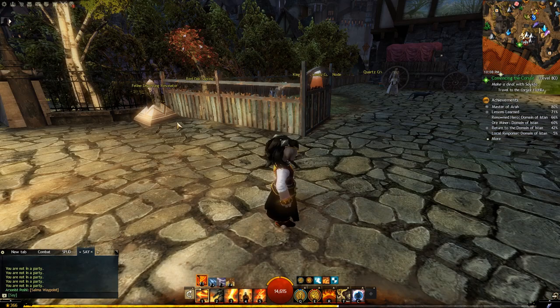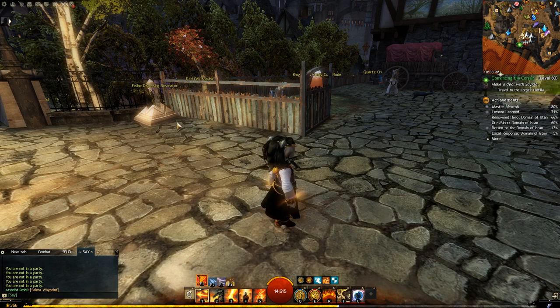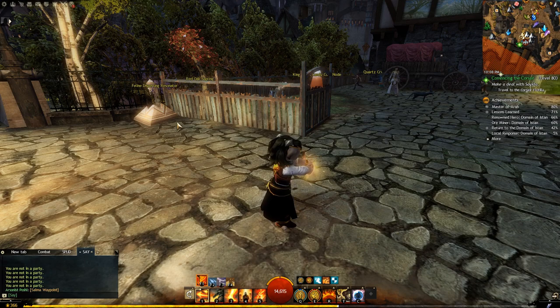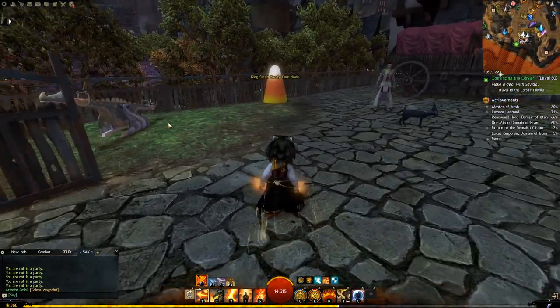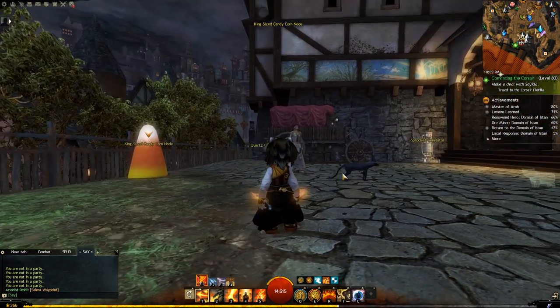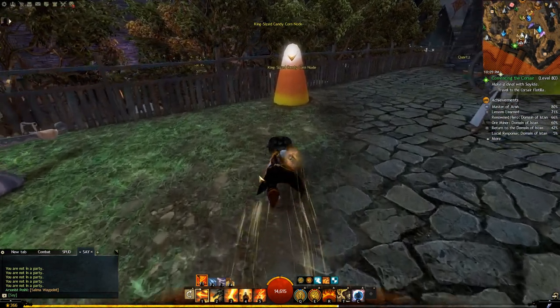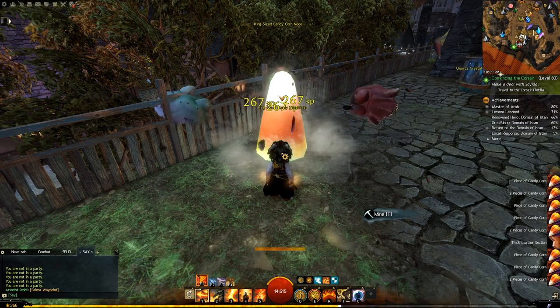One of the other things you'll notice is gathering nodes in my home instance. These are gained in a variety of ways — some are purchased off the trading post, as they come rarely out of Black Lion Chests and players sometimes sell them. Others are gained through achievements. This King-Sized Candy Corn node is tied to Halloween, which means for the rest of the year I can come here and gather off it a couple of times a day and stockpile candy corn.